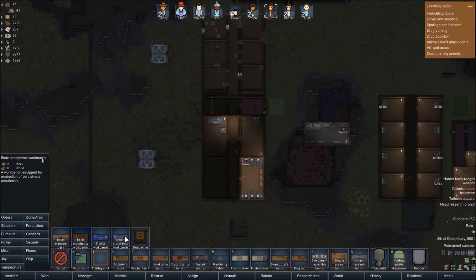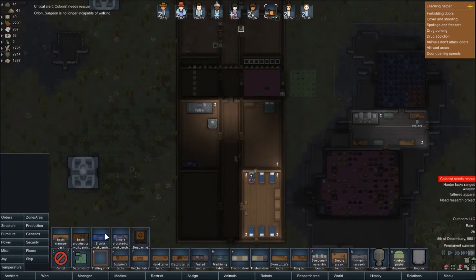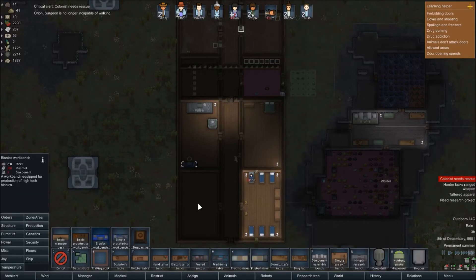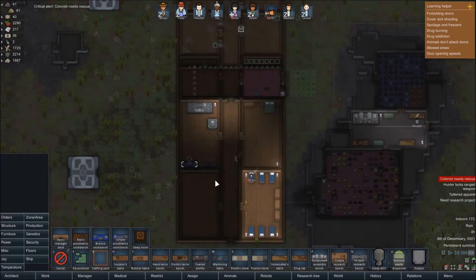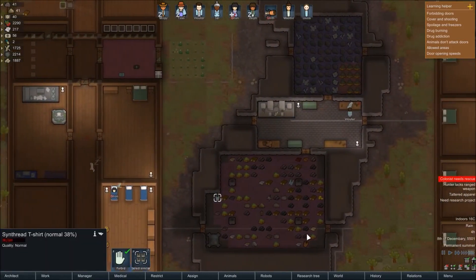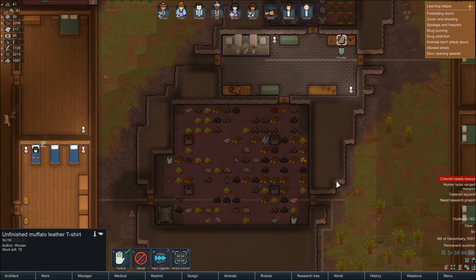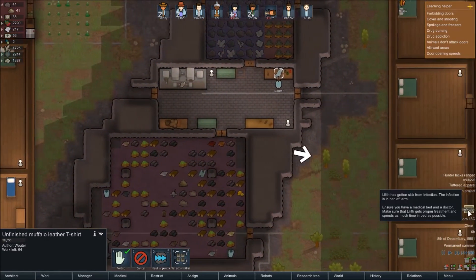Right, so for production we want a bionics workbench. This is a simple prosthetics bench - we want a bionics workbench. Okay, let's rotate that and get that built. Someone's changed their t-shirt for a better one, which is great. Wooter is currently working on another t-shirt. There's a disease for Lilith who has collapsed and is being saved.